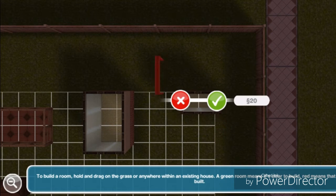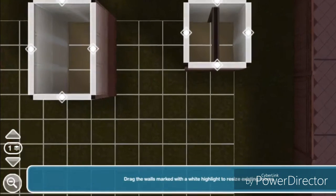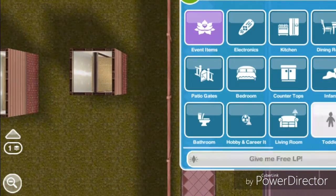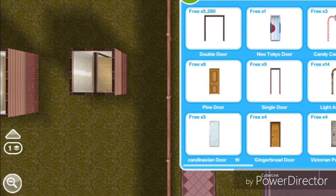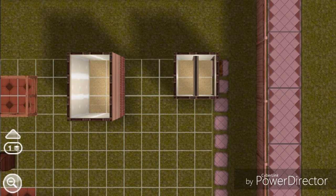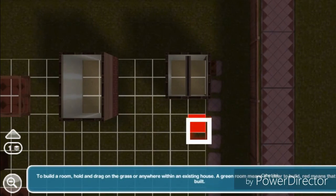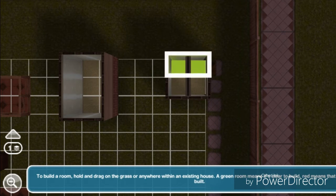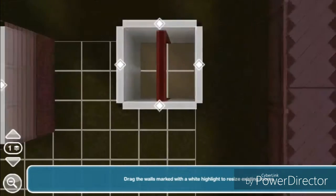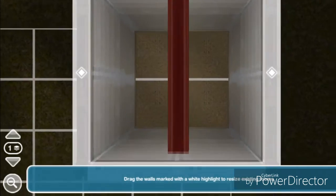Bring it up, cancel it, and then it goes to the middle. Grab another door — go to your inventory and back to the rooms tab — bring it up, cancel it, bring it up again. Now you can see that it is glitching red.